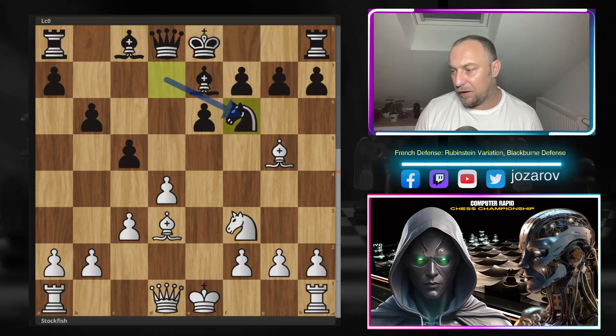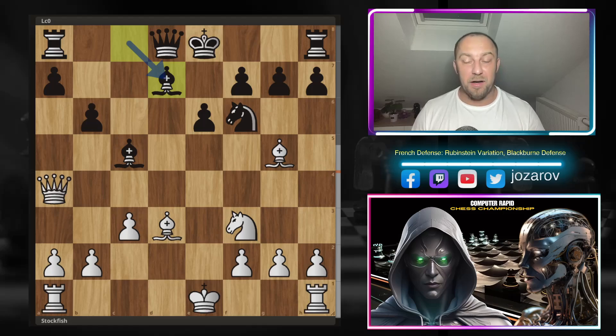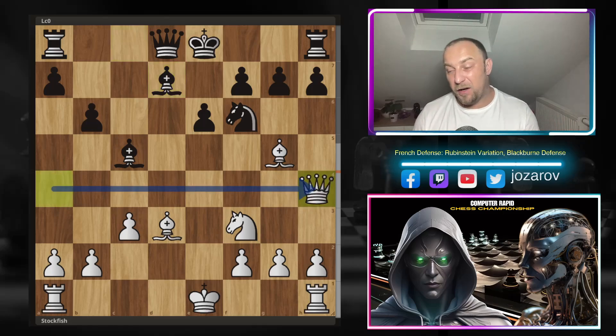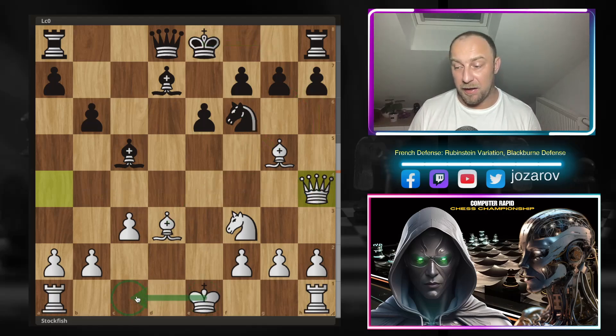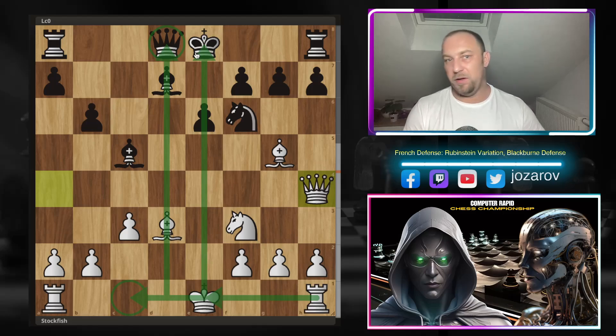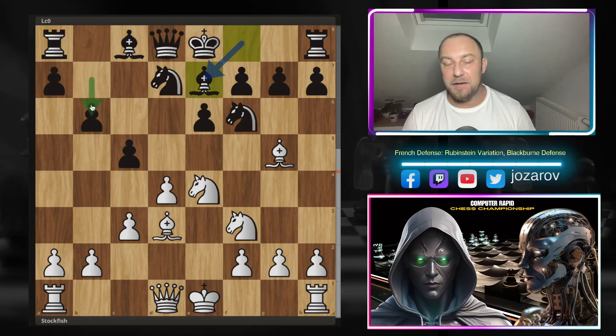After bishop to g5, you can no longer safely play bishop to e7 — it becomes very risky. After knight to f6 and the knight recapture, taking on c5 happens, and things are very hard to defend. If you castle too early, bishop to f6 then queen to h7 follows. White already has a nice attacking formation — maybe queenside castling, then the rook on the d-file gets active, and the other rook joins. Very unpleasant position to handle.